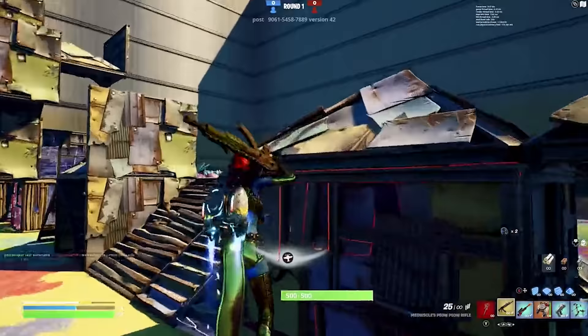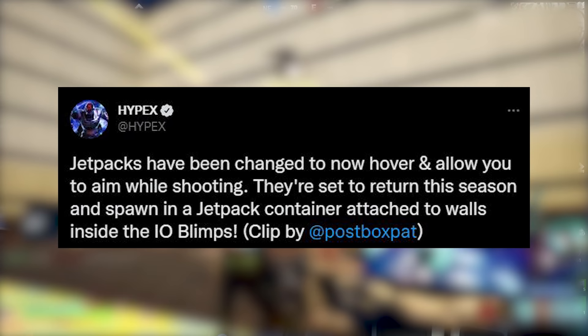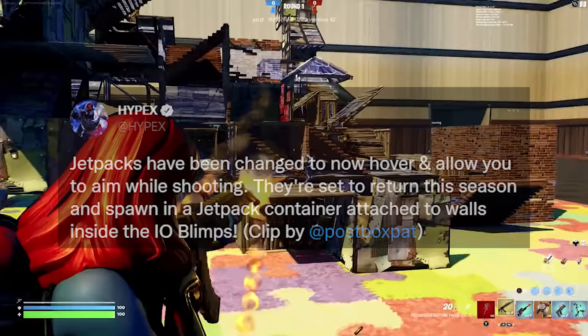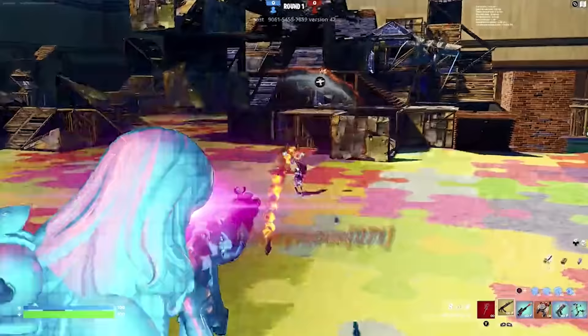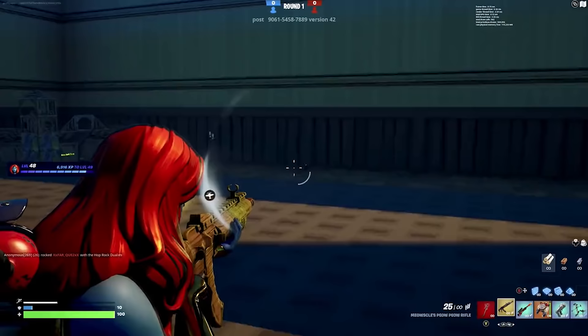Next up, we do actually have a leak of upcoming jetpacks coming to the game. These jetpacks are going to be found inside of all the blimps in the game — so any blimp you find, you'll be able to find a jetpack inside. We actually have a tweet here from Hipex, and he says: spawns inside blimps attached to walls, has the text 'press E to equip' and 'press E to edit'. So yes, in build mode you are going to be able to edit whilst wearing a jetpack and floating around. Jetpacks are coming to the game — maybe it's to do with the live event coming soon, or to get us used to the movement system again.